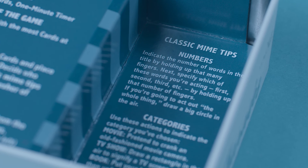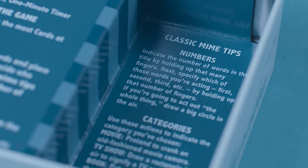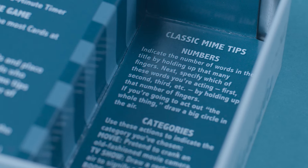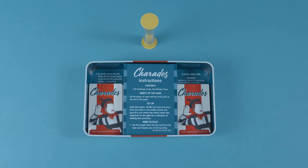Before starting the game, go ahead and review those classic mime tips on the instructions so that every player is in agreement on how they will communicate without speaking. Oh, and don't forget that timer! Place it where it's within reach of all players.